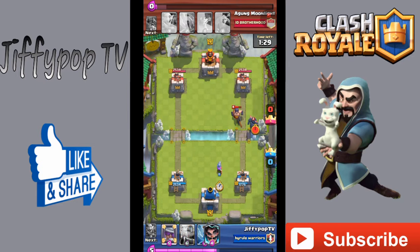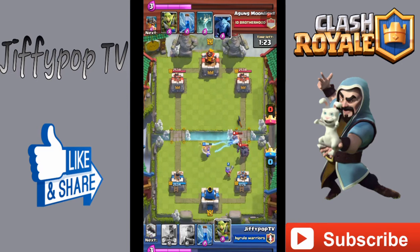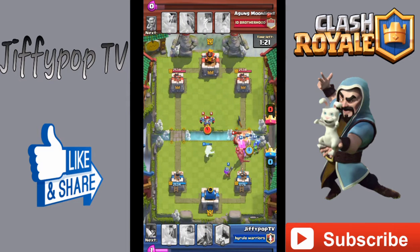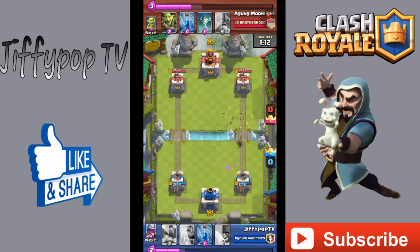Here comes another P.E.K.K.A. I drop a Musketeer in the back and drop an Electro Wizard to take out that Executioner. I throw the Goblin Gang a little later than I wanted to — I wanted that Executioner to fall first — but that defense worked out. He also had minions in there which fell pretty quick.